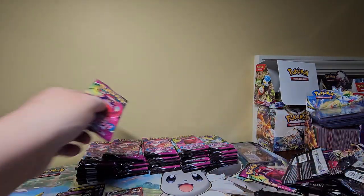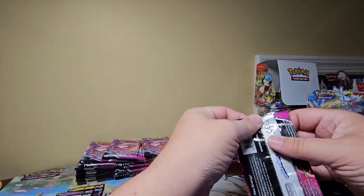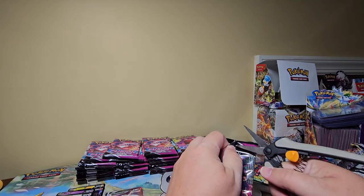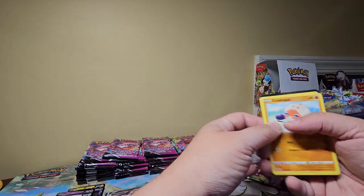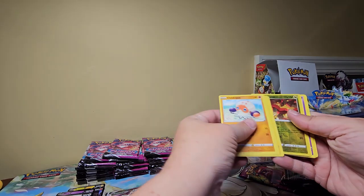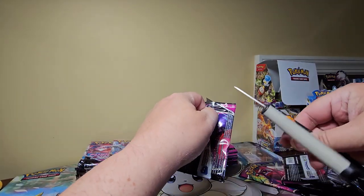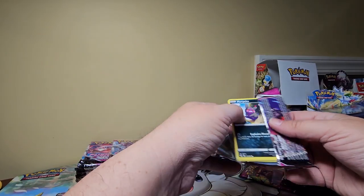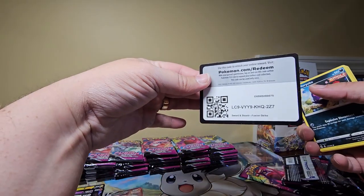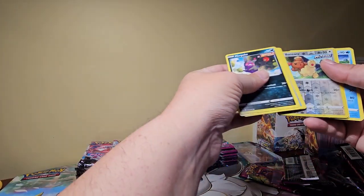A little nostalgic though, right? These have yellow borders. Remember back in the day before Scarlet and Violet, we had a yellow border. Boy, this is terrible. Again, Chilling Rain is like this, but there's payoff in Chilling Rain. At least this isn't Rebel Clash though, you know?